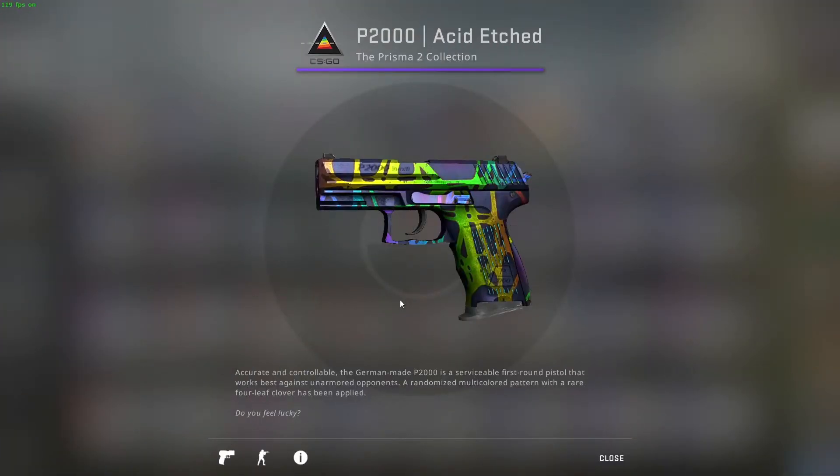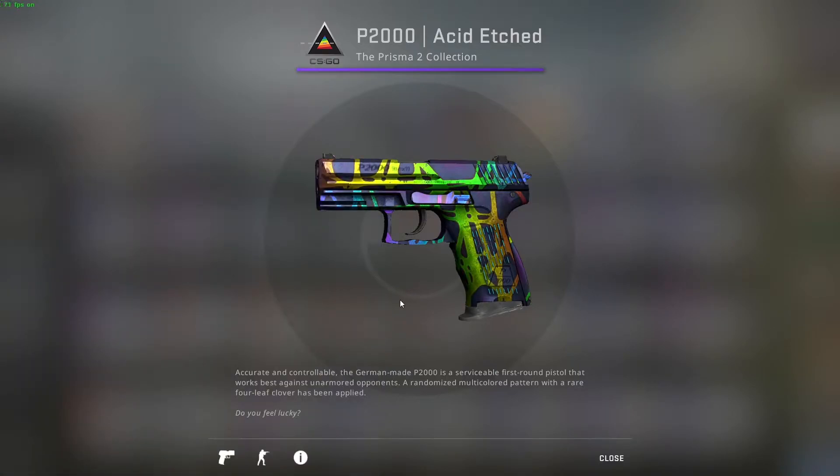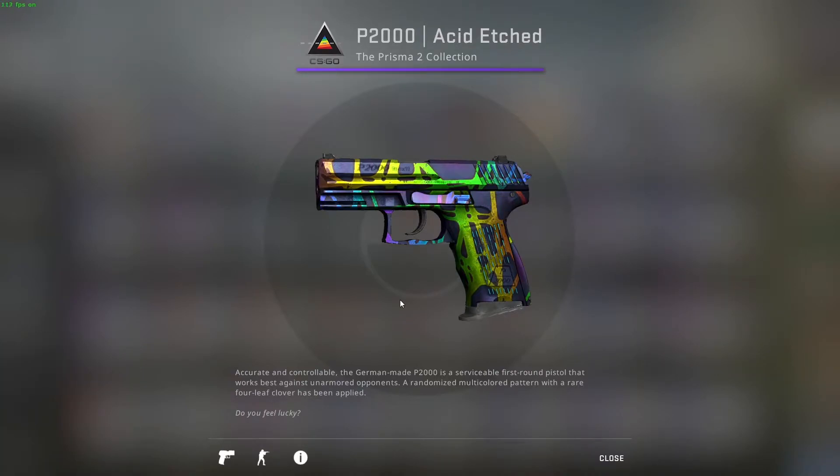Before starting, two things: first, I'll keep the same style as the other video and get the repeated skins out of the way — these are skins that were also used in the 10-euro loadout. Second, since it's quite hard to build a nice pink or purple inventory, there will be a lot of field-tested skins. Most of them still look pretty good even in field-tested condition.